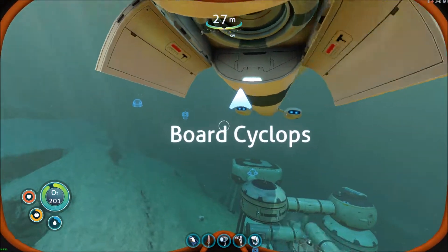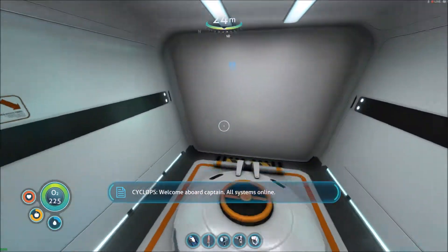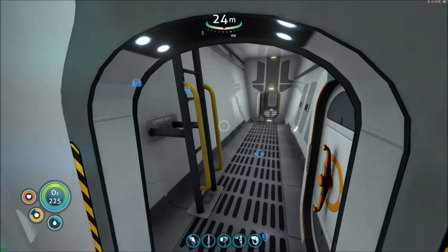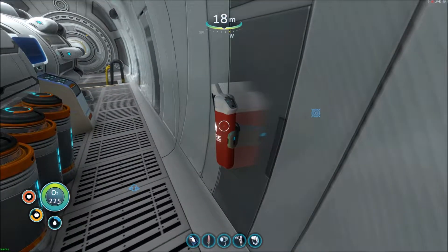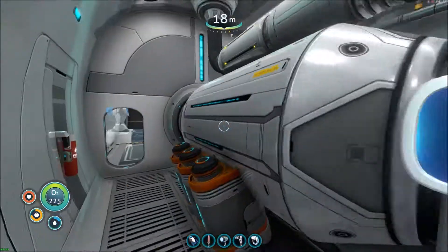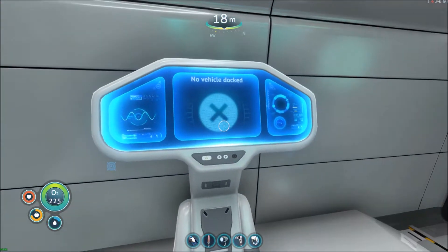I can't believe it's bigger than my base. That's the hatch you go in — it says 'Board Cyclops.' And when you bring your Seamoth in, you bring it from down below. Welcome aboard, Captain — systems online. The voice is so sick, the voice is the sickest part. That's for when you want to shoot something to avert an alien or a fish, and there's a torpedo tube as well as somewhere over there.